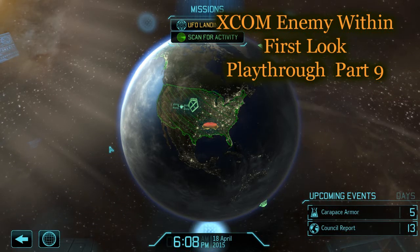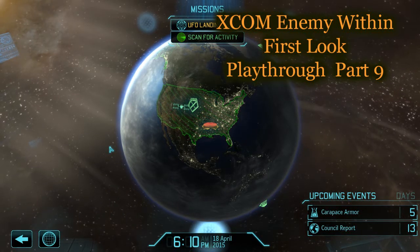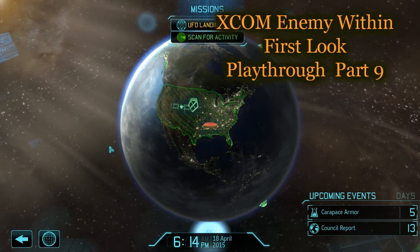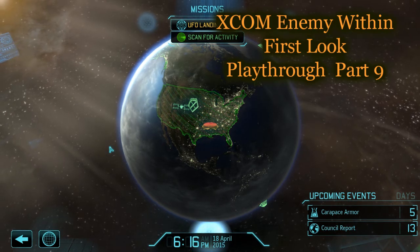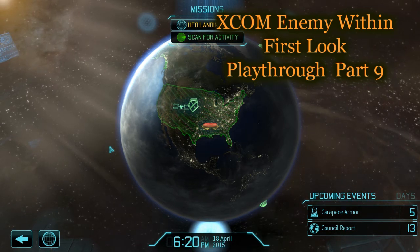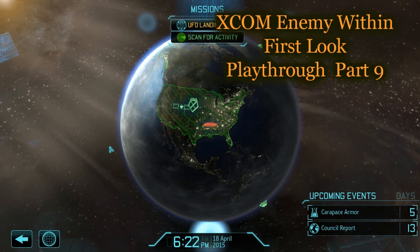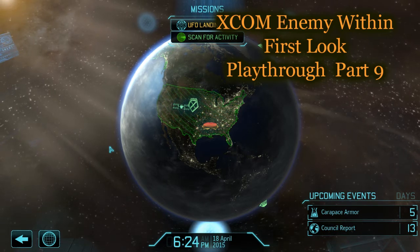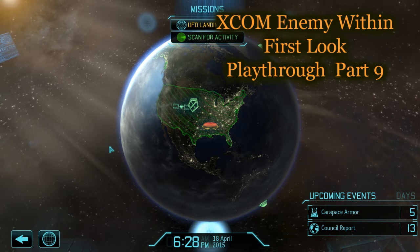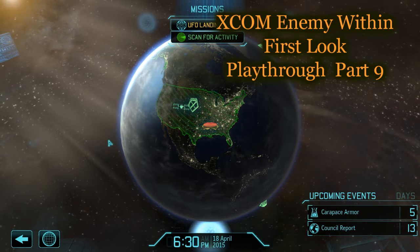Welcome back, this is XCOM Enemy Within. This is part 9 where we have a UFO landing site. This is the Enemy Within, so it's a blend of Enemy Unknown and the new expansion Enemy Within — you have a lot of new options, a lot of new missions, a lot of maps. Let's check this one out and see what we get.